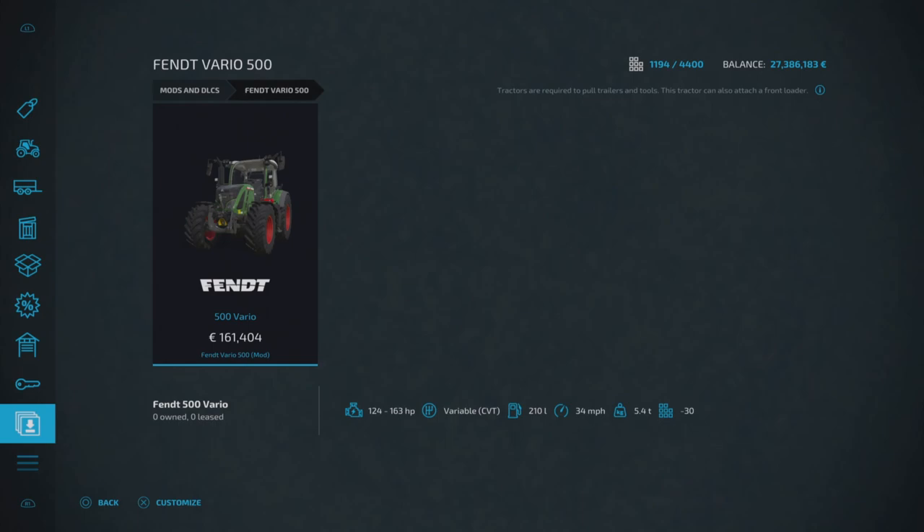Next up is the Fendt Vario 500 — I think I saw this come out the other day while I was away. Anyway, this is by Schnibble Modding; it's a small tractor found under vehicles and small tractors. Base price is 161,404, varying horsepower, 34 miles per hour top speed, and 30 slots if you're on console — a little bit up there.